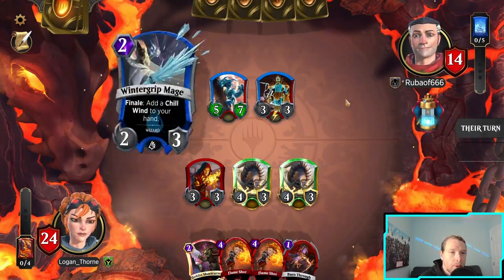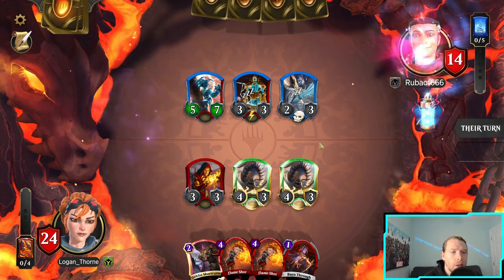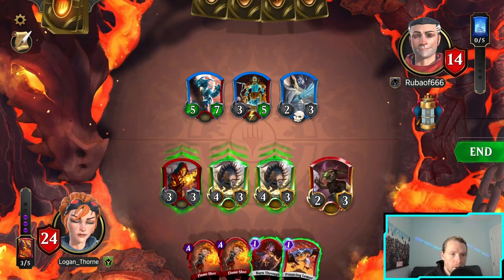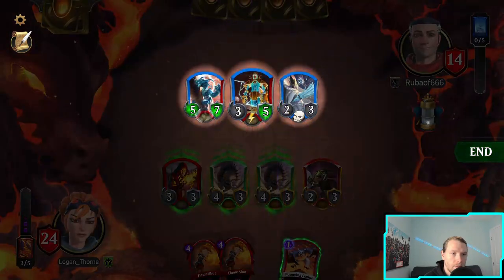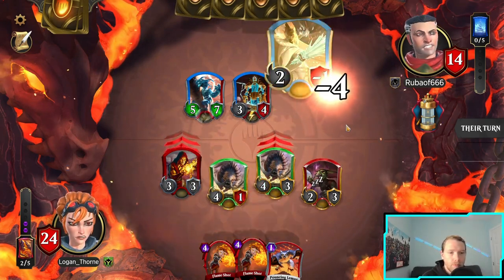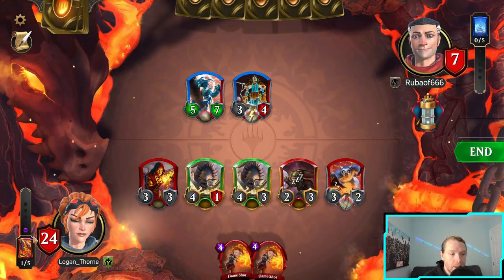These are the two that aren't going to be able to block. Okay, so he's gonna have a blocker but at least it'll die to one of these. Got spark into something else. I think she's gonna take at least seven here. I think that was worth it — wait a turn and just get more of that damage in. I'm gonna play this because the game is most likely going to be decided by this and my land procing.